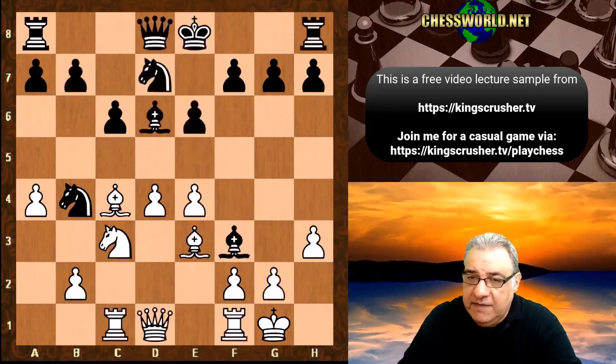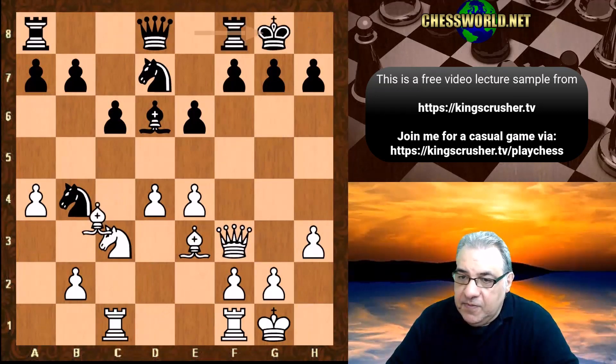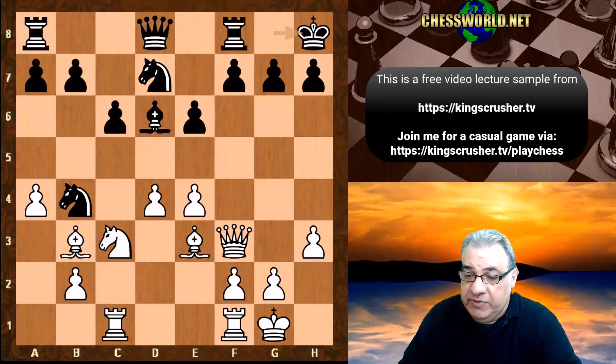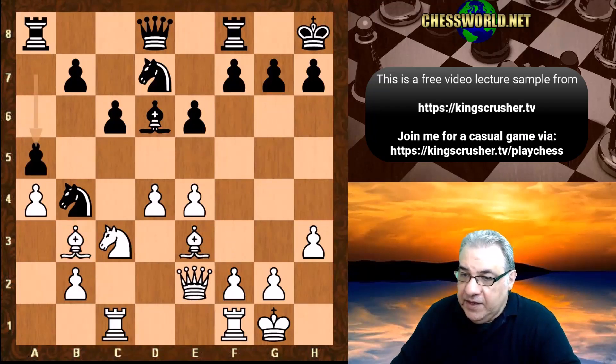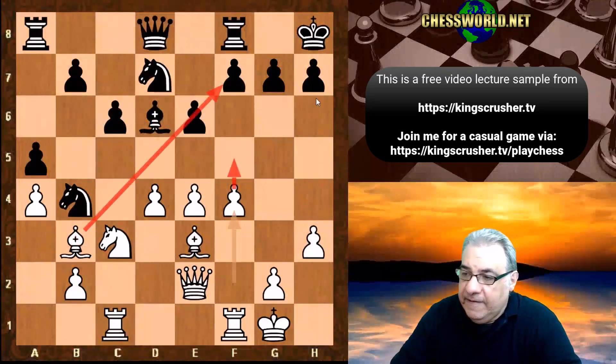Back to the game: bishop takes f3 was played instead of bishop h5. Queen takes f3, black castles, bishop b3, king h8. So we have a light square bishop without a counterpart, which can be really dangerous. Queen e2, a5, f4. There's a structural plan leaving the rook on f1 to support f5, trying to liberate the bishop.